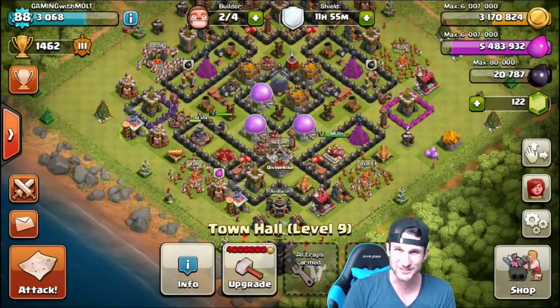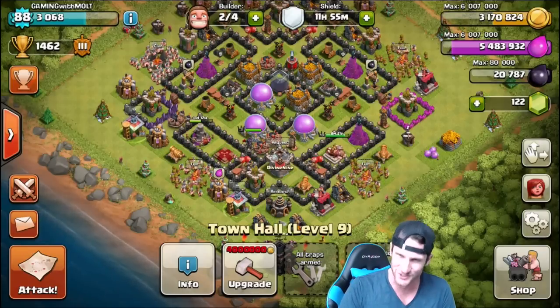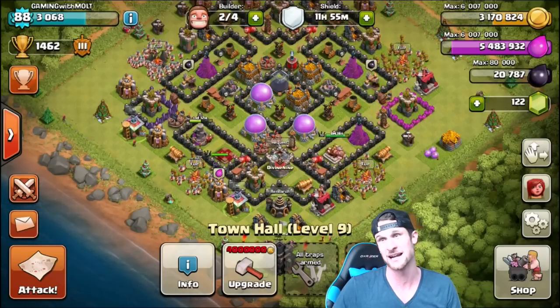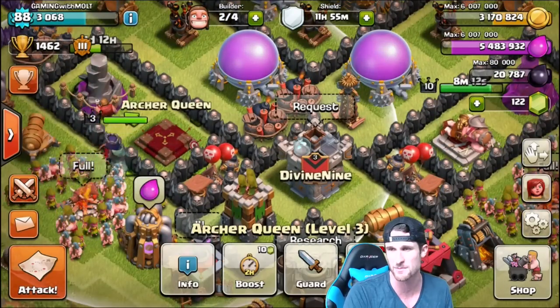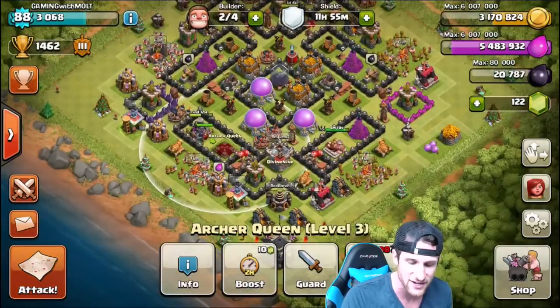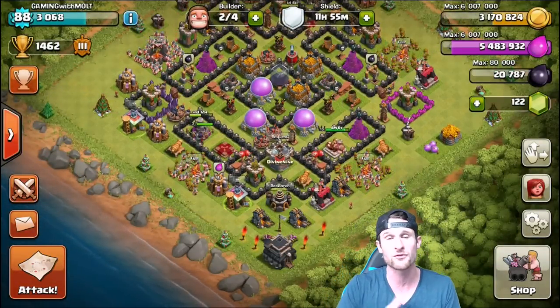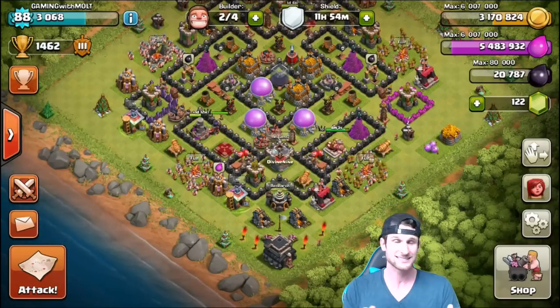I've got my barracks boosted again guys. I have been grinding out for y'all so that I can get these loons ready. I'm going to show you guys some of the attacks because some of them got a great amount of loot. I've been getting some good dark elixir as well. I think I only need 27,500 to upgrade my queen, so that's probably a good four or five attacks of good dark elixir.